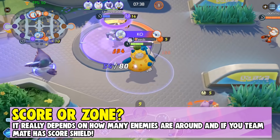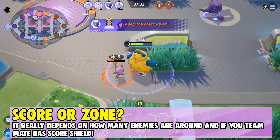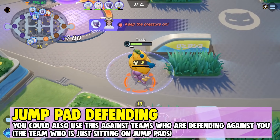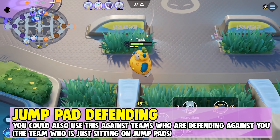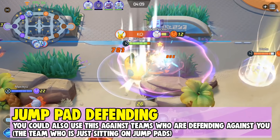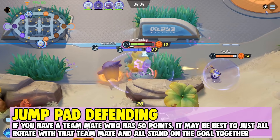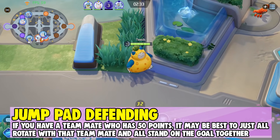It may not be worth the risk if you get taken out by enemies while trying to score, since it is very easy to stop someone scoring just by dealing damage or crowd controlling them. You could also strategize this against teams who are defending — for example, if you lost Zapdos and want to get some more points in while the enemy is scoring. Usually the enemy team will return to base after scoring with Zapdos to defend their goal zones, making it harder for your team. If you have a teammate with 50 points, it may be best to all rotate together and stand on the same goal zone to help get it in faster.